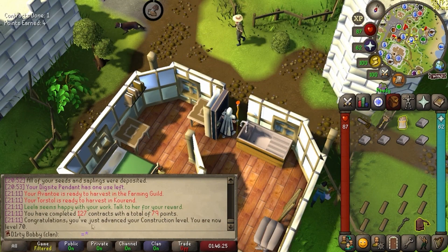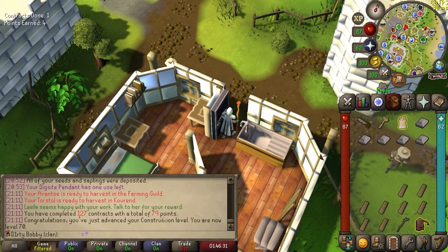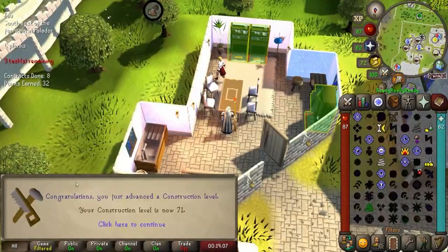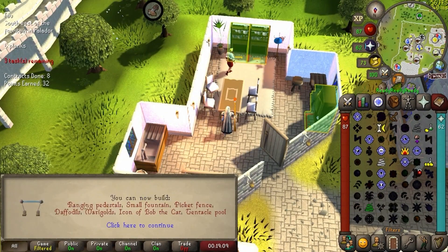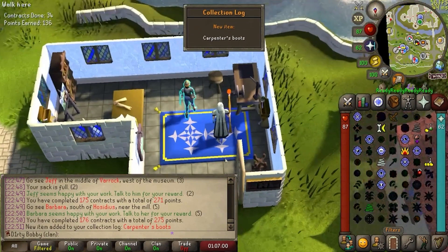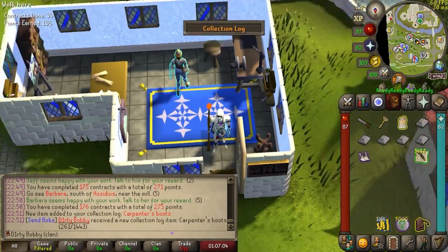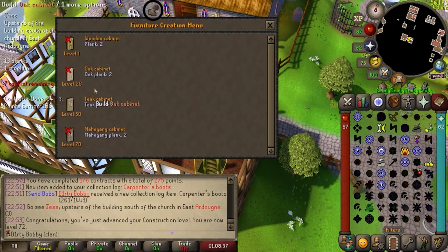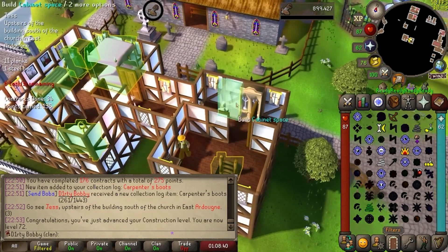127 contracts, 79 points, and level 70 construction — it's time for us to make a new pool in the player-owned house, and I gotta make stamina potions now. Mahogany Homes is just so easy to grind. I know you should save up for the most expensive one first, but I like the dopamine. Carpenter's boots locked in and ready. We got 72 construction as well — just an hour later, man, these levels really grind out, and I'm only using teak logs.